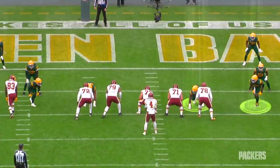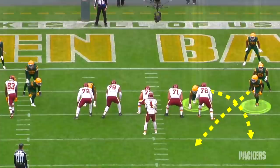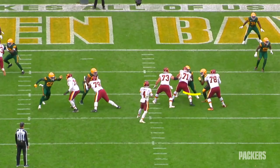Rashawn's also involved in the next sack, working a stunt with Kenny Clark — it's called a delayed ET, with the end going first and the tackle delaying and then looping around. Watch Kenny on the delay: he grabs that guard so the guard can't area block and slide out to take Rashawn. And Rashawn takes full advantage — he's in on Heineke.